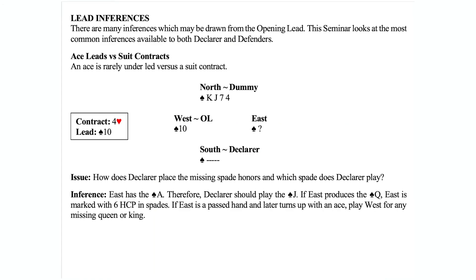Lead inferences — both declarer and the defenders can take advantage of lead inferences. That is in fact why, on the declarer's checklist and on the defenders' checklist, one of the very first things we do is interpret the opening lead. We're now going to see why we interpret those opening leads, and how it can lead to some fun declarer plays as well as some very fun defenses.